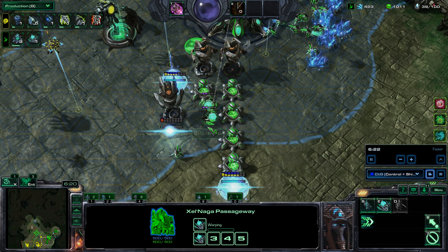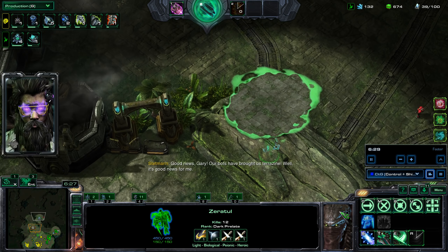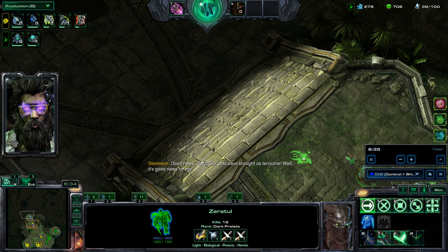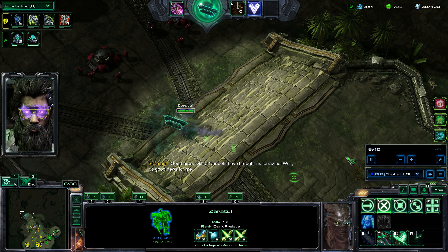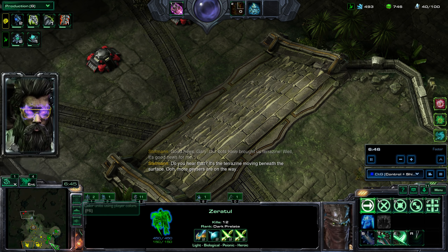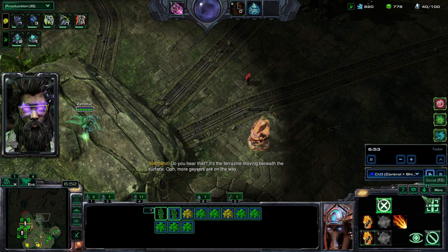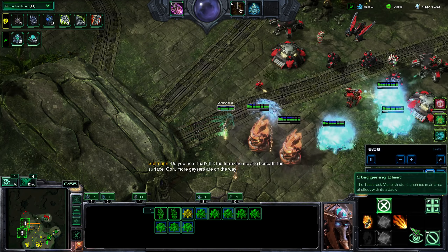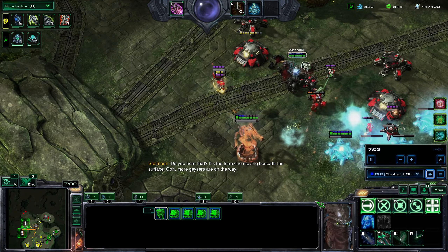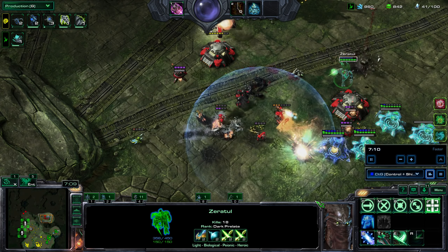I'm putting the Shield Guards aside because once I get the bot ejected, I'll select the Tesseract Matrix with my control group and use it to eject so I can attack the base. I can use it to help with the damage output, trying to keep things in line by positioning the Shield Guards.